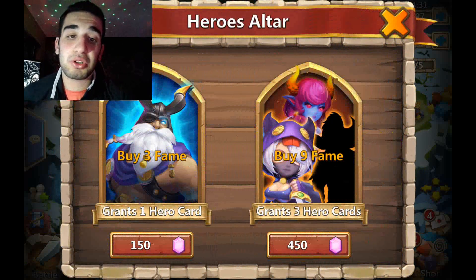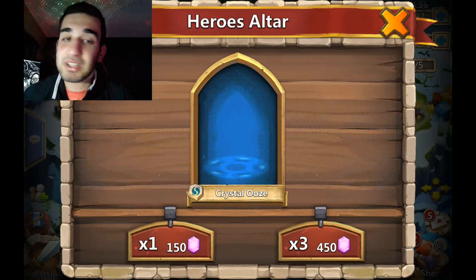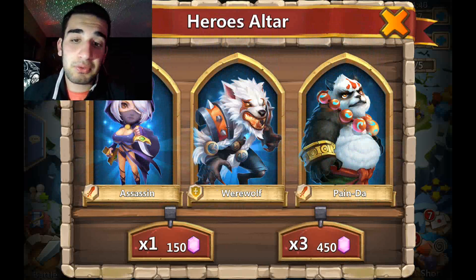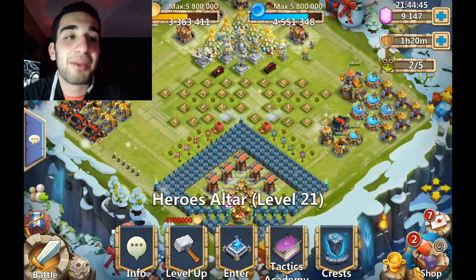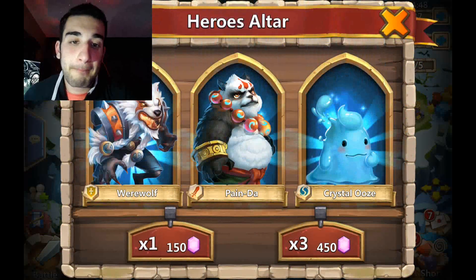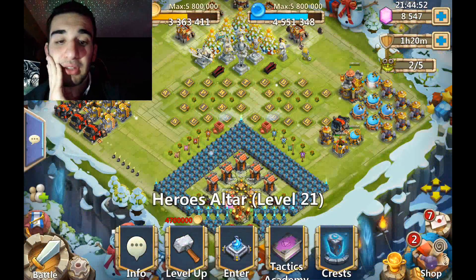Enough procrastinating — we're gonna go ahead and get these rolls going. Right off the bat we're getting some blues. There's a crystal ooze, there's a werewolf assassin. Show me some purple! We're at 9,147 gems — give me some purple. Dread Drake... max capacity. We're getting greens — why would you give someone greens when they're rolling?